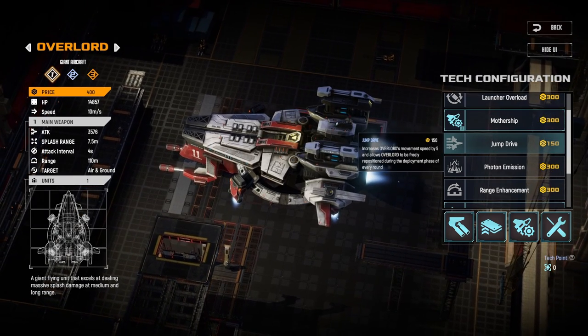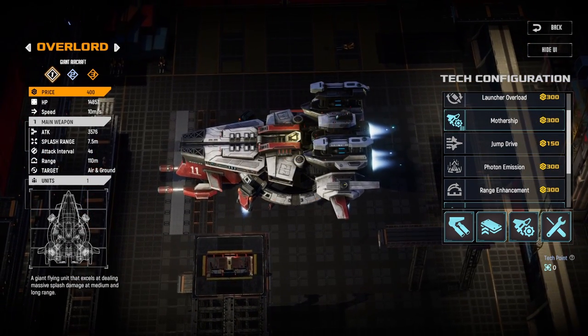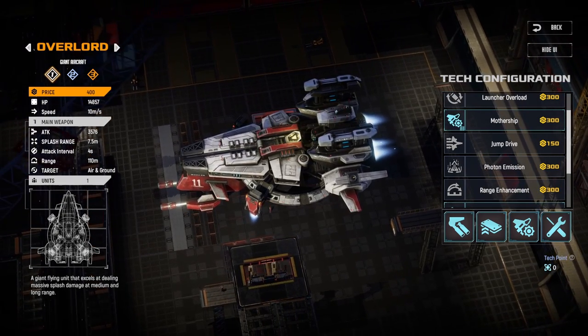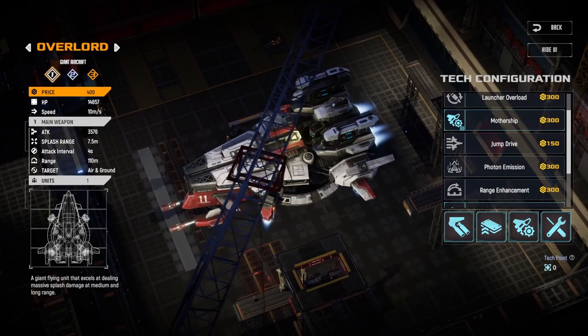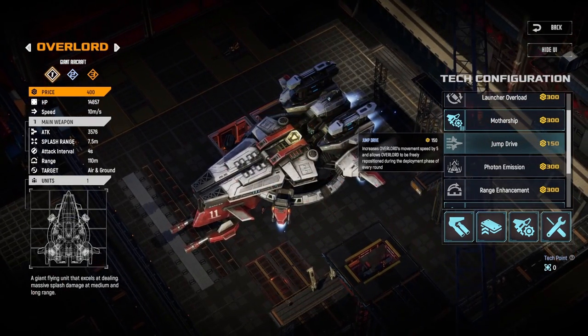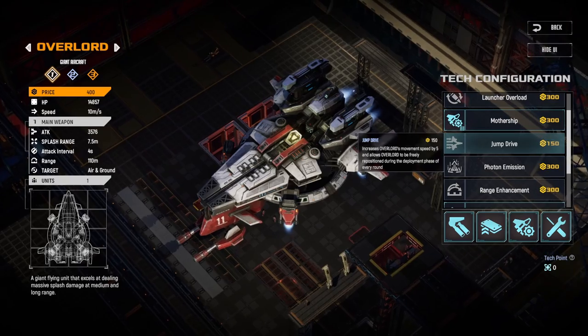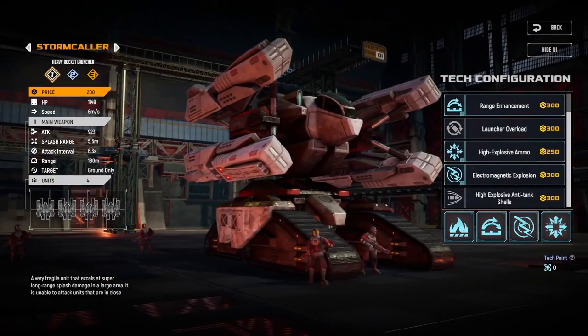Jump drive for the Overlord is more expensive now and changes the power level on flanks more than it did for wasps, but at 150 points I just don't think it's worth it. Also, it increases speed which you don't want for the overlord, as it might fly ahead of your other units — and that's not where you want it.